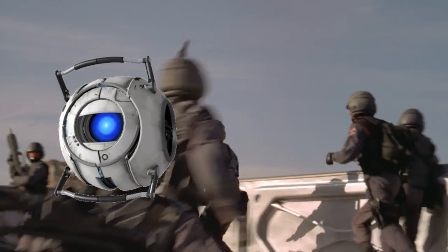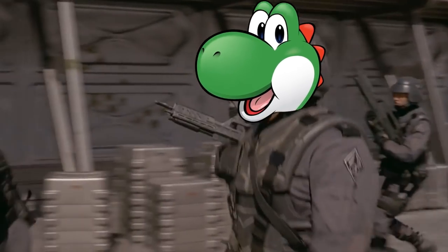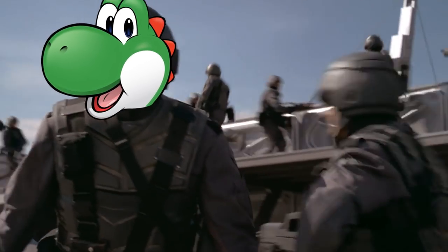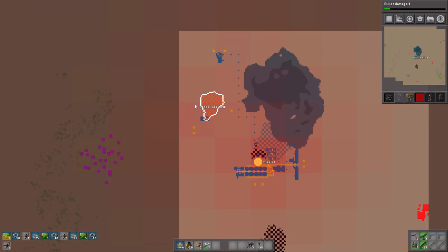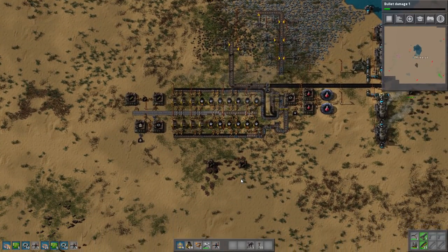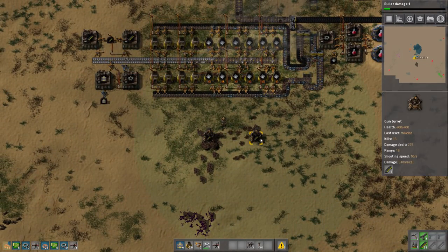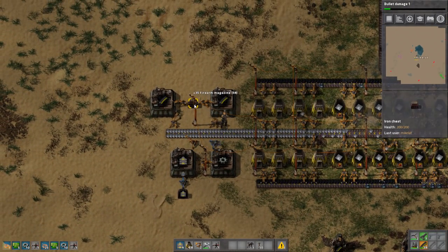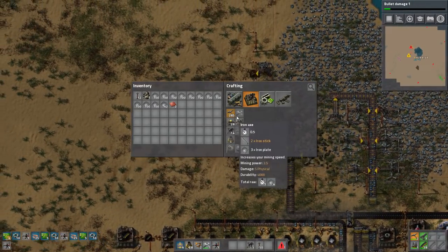Previously on Factorio Troopers. Alright, hi guys, welcome back. So I'm deciding to build — I'm gonna start mining out this copper, actually. And we're gonna go say hello to our biter friends. Hey guys, hi. Luckily we got a good amount of firearm magazines now, so let's go start just making crap-tons of this stuff.